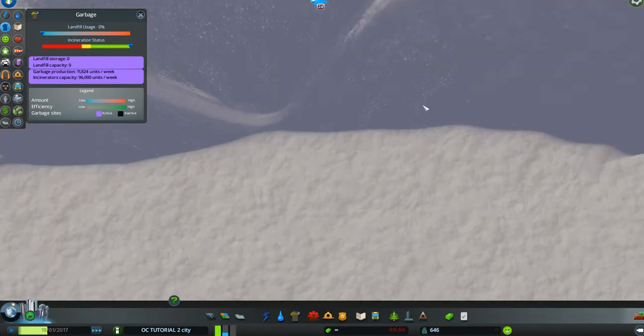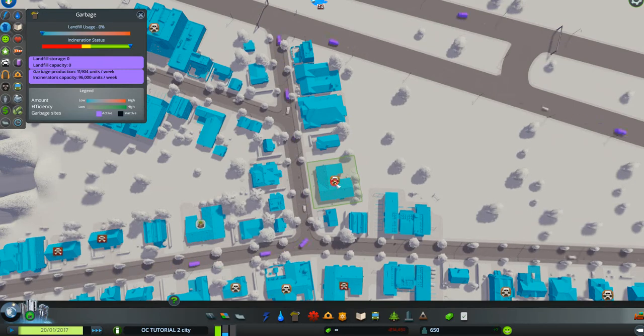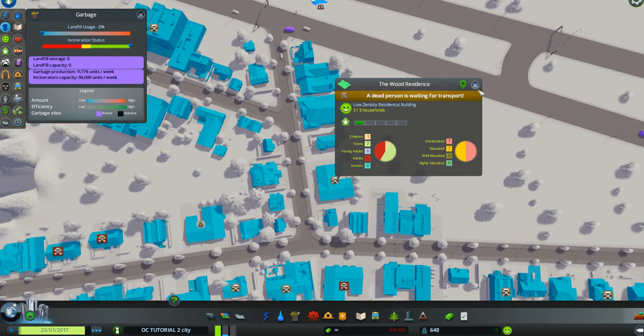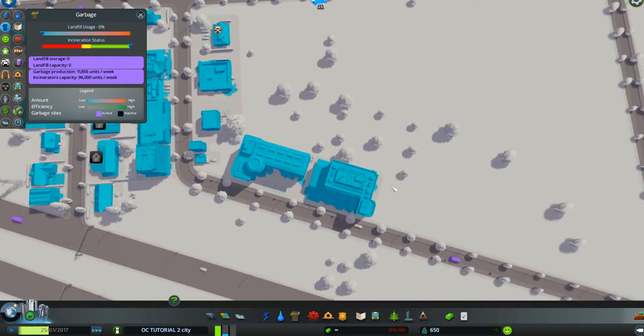No longer a garbage problem. But we are seeing a lot of dead people - we haven't taken care of that yet. The garbage trucks are coming through and that's fine, but we still have lots of dead people. We'll put it on pause and go over here where we have our police department and fire department.